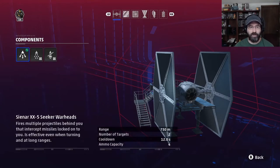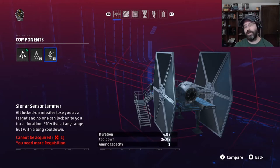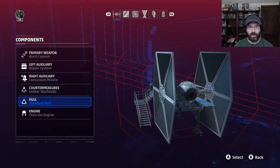Our countermeasures are set as default to seeker warheads, which is exactly where we want them. The chaff particles fire out a ball of chaff behind you — lasts three seconds with a nine-second cooldown, but only effective against missiles coming directly from behind. The sensor jammer breaks all sensor locks and makes it impossible to get a lock for four seconds, but you only get one use and it has a 26-second cooldown. The seeker warheads are wonderful: 750-meter range, 12-second cooldown, four ammo. It fires out two little warheads at a time to seek out and destroy incoming missiles. Very easy to use, pretty foolproof, very effective. Keep it on the seeker warheads.